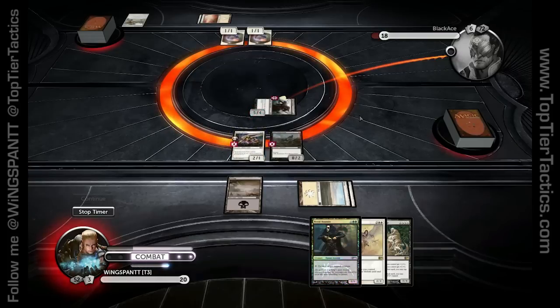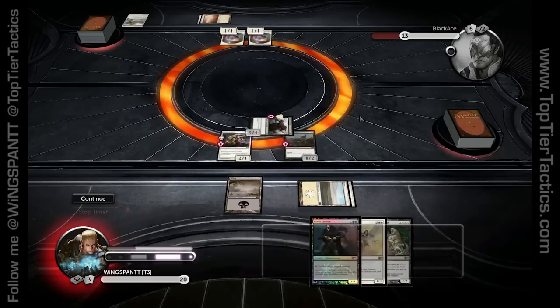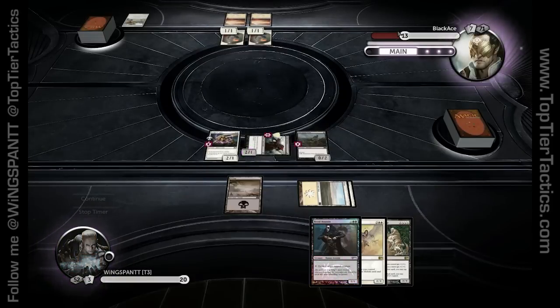There is no TH sound in French — they always pronounce TH like a T or an F, so that's why you hear 'Zuh' or 'Fuh.' Similarly, there are no L sounds in Japanese — they can't pronounce L's.